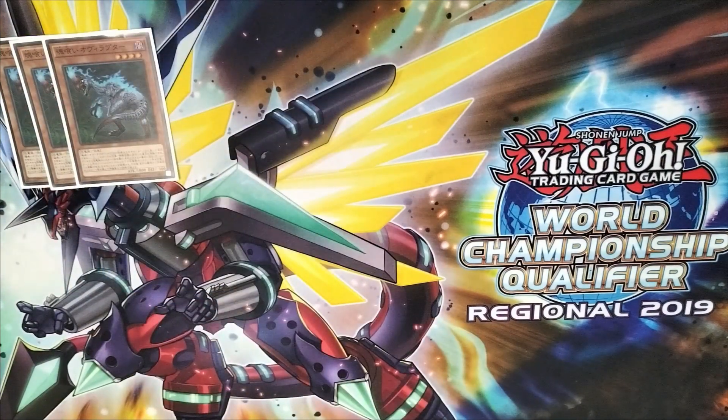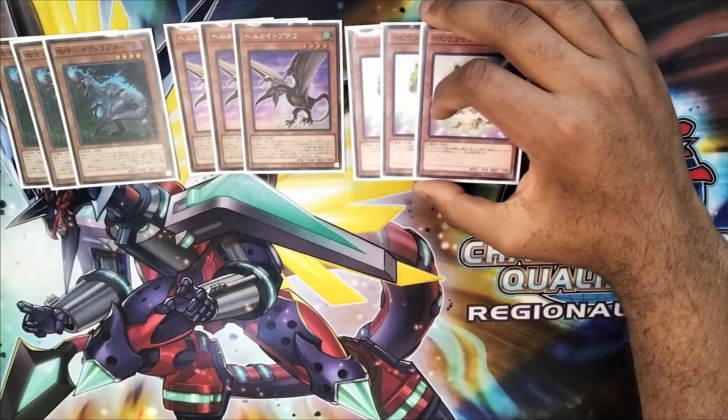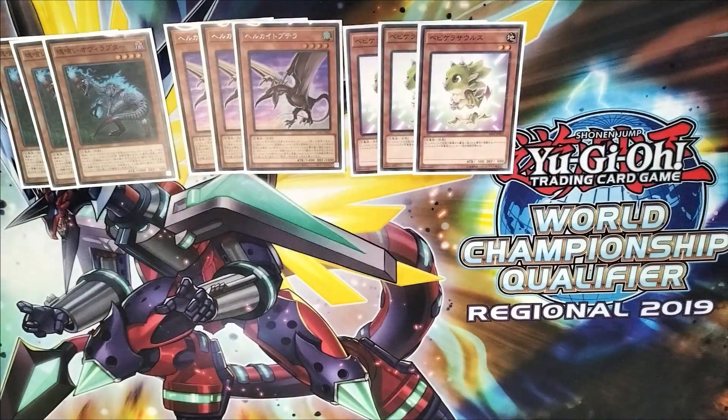Very straightforward. Three Kiteoptero and we play three Baby Sarasaurus. All of these cards are very important at three, so you definitely have to max out on all of them.